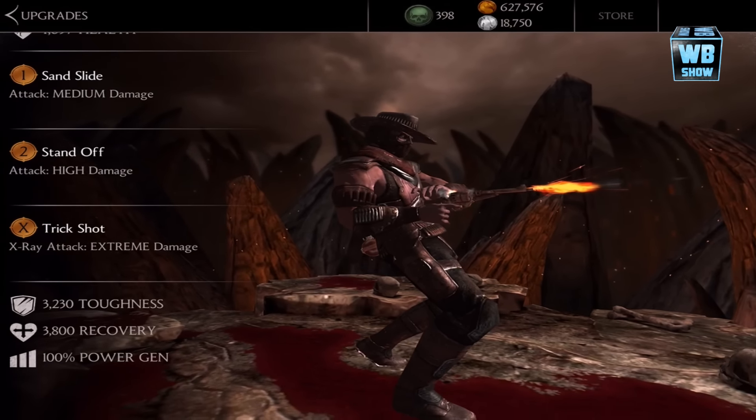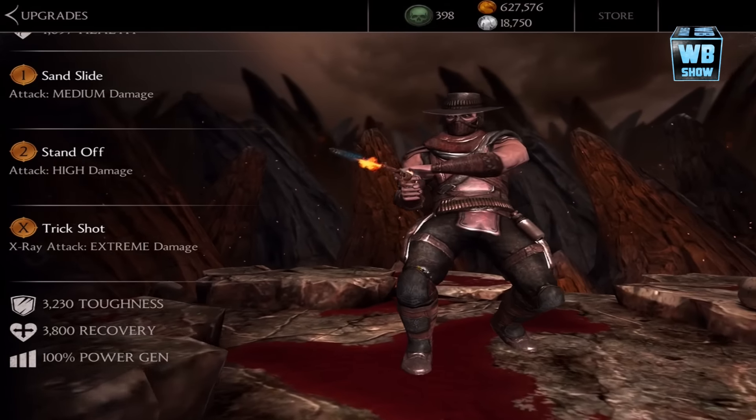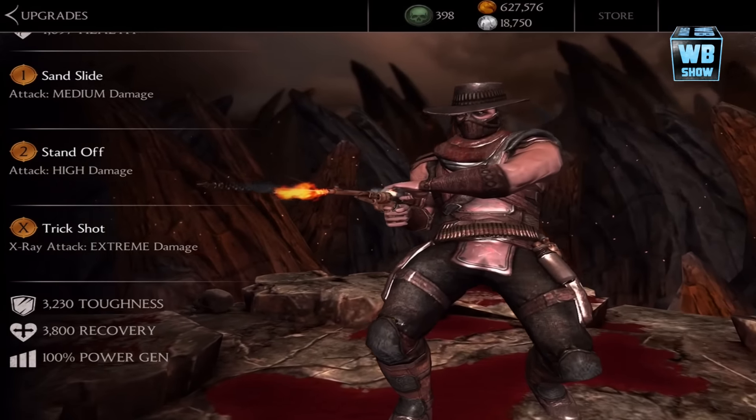Let's talk about his moves: standoff, and trick shot. We're gonna do the screenshot of those.